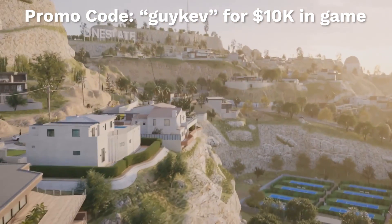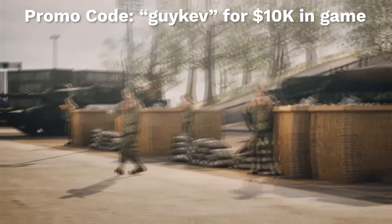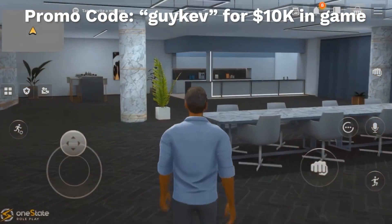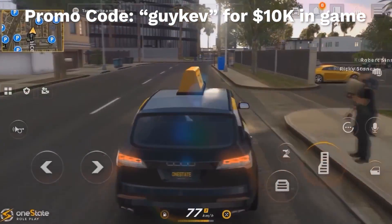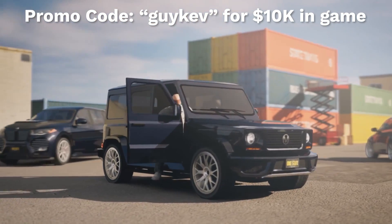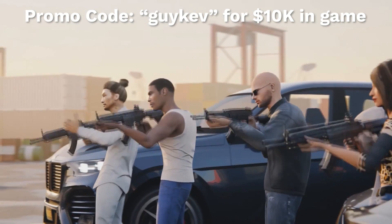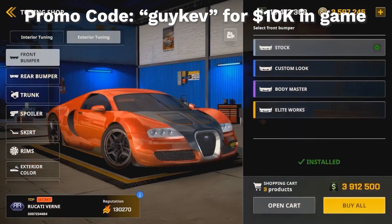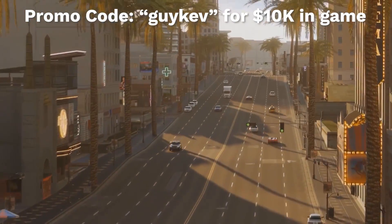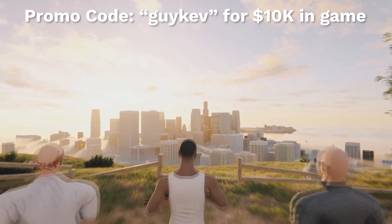Now we're going to go over how to actually install these mods, but before we get into that, this video is sponsored by One State. One State is a free-to-play role-playing game available on mobile devices that takes place in LA where you can be whatever you want — a cop, a criminal, or just a delivery guy. There's a lot to do: become a soldier, start your own gang, get rich, and buy exotic vehicles to cruise around the city where every person is a real player. You can download the game with my promo code from the description or pinned comment below. Thanks again to One State for sponsoring this video.